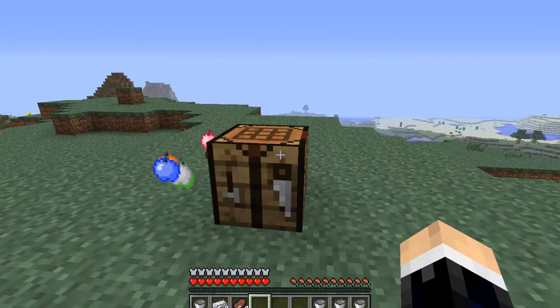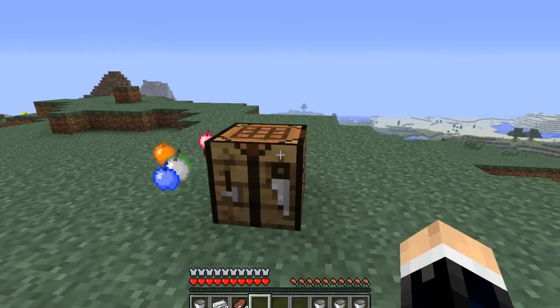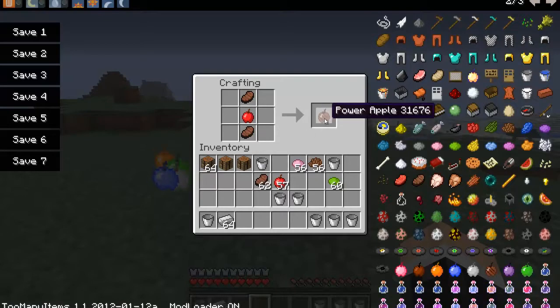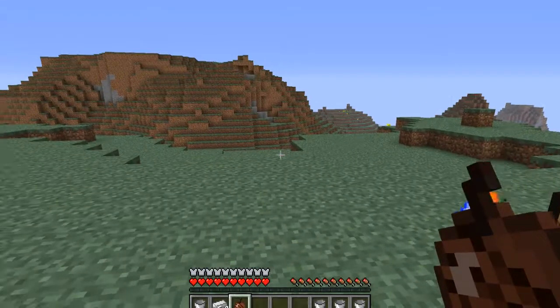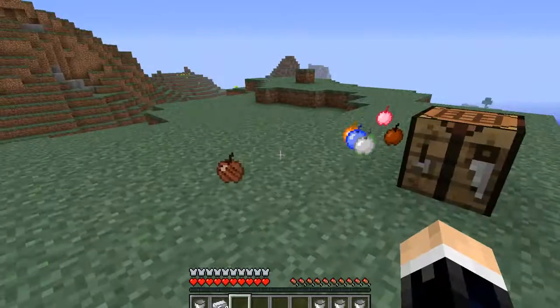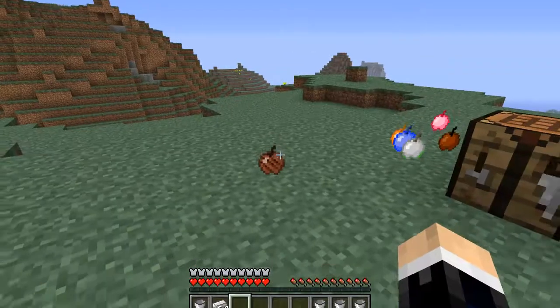The last but not least apple is the Power Apple. The Power Apple makes you more powerful and swing faster for a minute, and heals three bars. To craft it, you put the apple in the middle with steak on both sides. It looks kind of like a meat apple. I think this one looks pretty cool — it looks a bit like cocoa too actually.